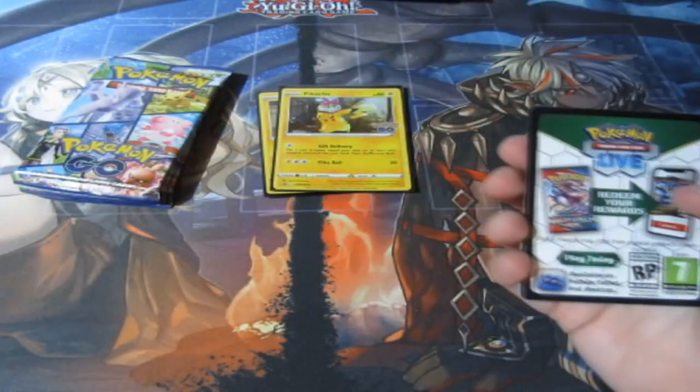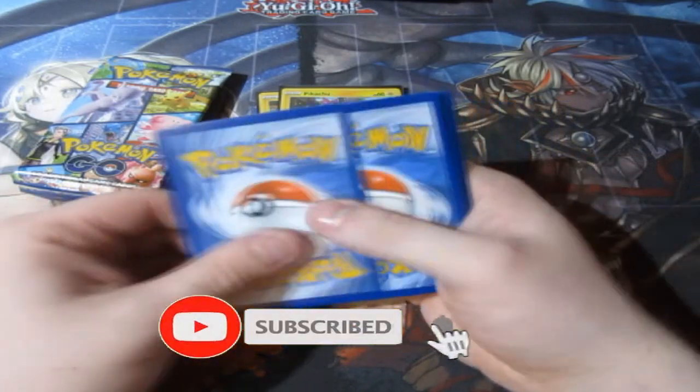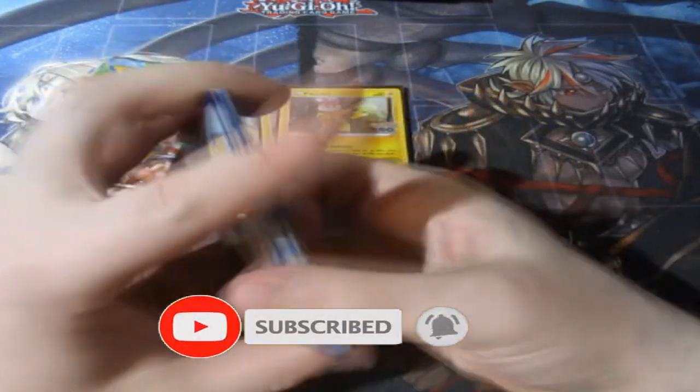We do get the Pikachu promo cards — not bad at all. We'll sleeve them up right now. Four packs to open. Can we get anything new for the holographic slots? The commons I'm sure we've already got them all, so no need to worry about those.